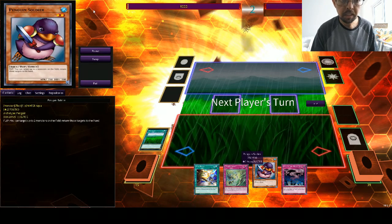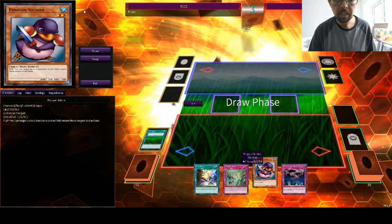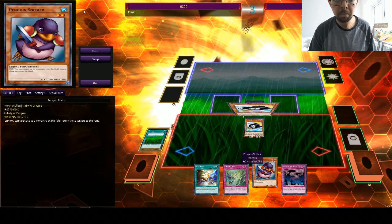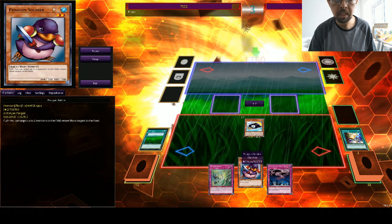The first card we use is Wetlands — this is the field spell card. Next, we're actually waiting to draw into the Penguin Torpedo, we summon it, then we use the effect of Star Blast to reduce its level back down to 2, so that it can gain the 1200 attack from the Wetlands.